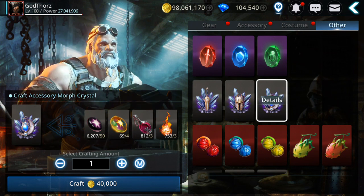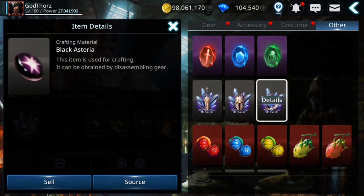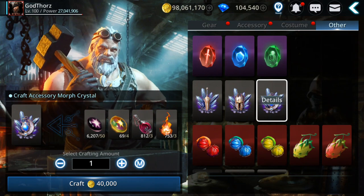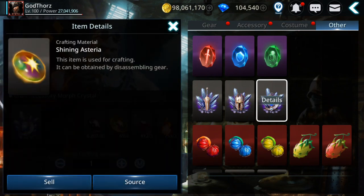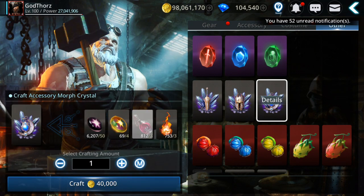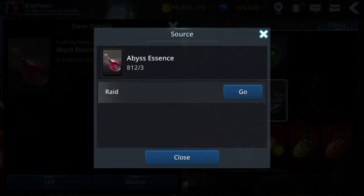How you can get the materials: the first one, the Black Asteria, you get from disassembling any type of gear - it doesn't matter if it's even rank C or D, so this is the easiest to get. The second most important material - actually the hardest to get - is the Shining Asteria. The third and fourth materials you get from doing duo raids.